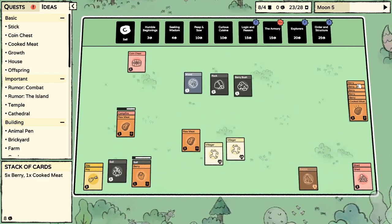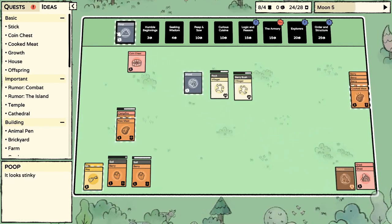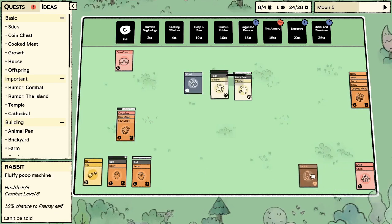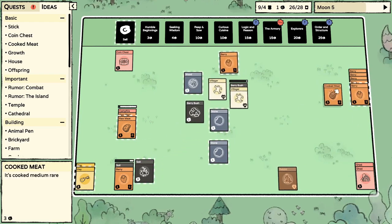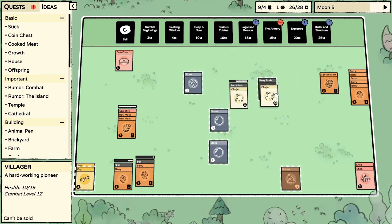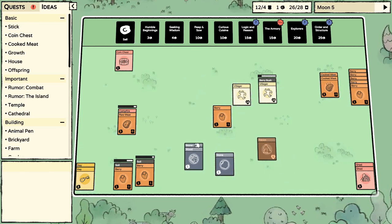We did get the berry bush — awesome. Another raw meat, stick that on the fire. You jump on the rock, you jump on the berry — good to go. Poop, get out of here. We got two keys here, we got the rabbit. I should plop it in the soil if they're separated — easier to do that.